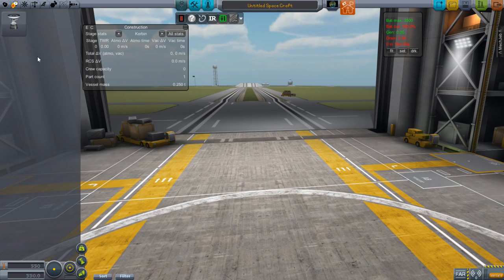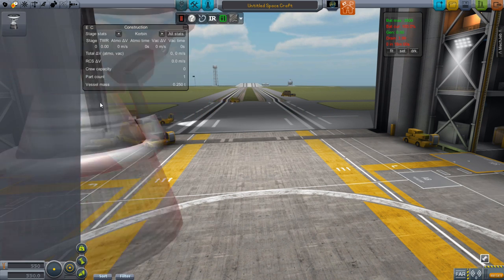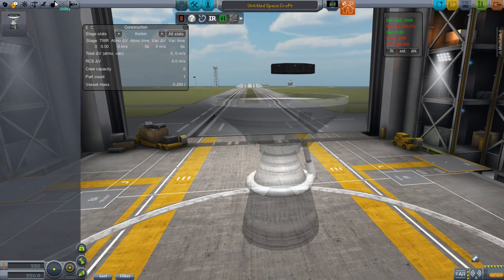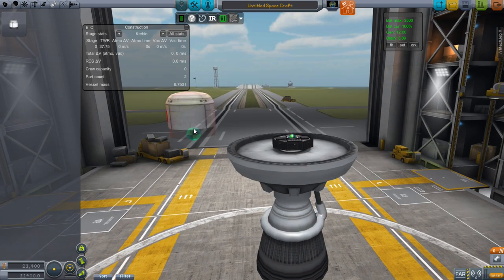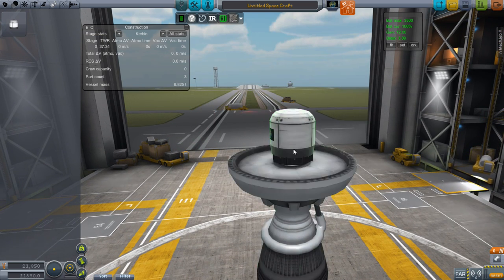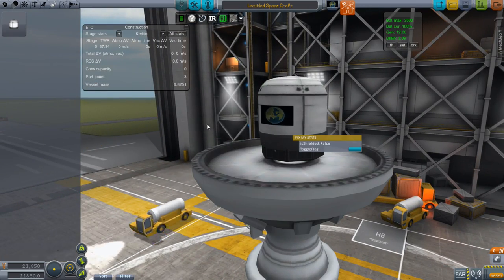For now, the only NASA parts I have aren't actually being used — I put them in because I like the look of them. We have the one big engine right there. The reason I put this other one in is it's the grappler, which if I'm going to do anything with an asteroid, I'm going to have to use.